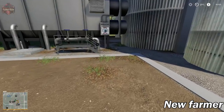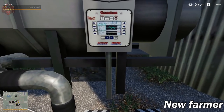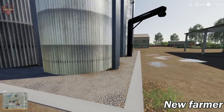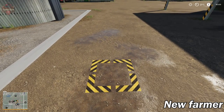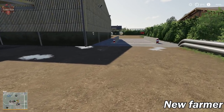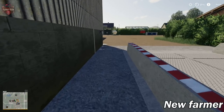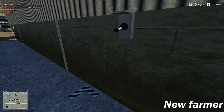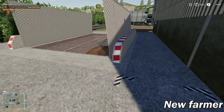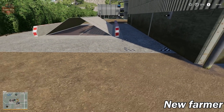Anywhere on the map where you see these white and black hash marks, that's telling you it's a trigger you can interact with - not a fill trigger, just something you can turn on or off. Whereas your other trigger markers will show fill points, dump points, and various other things. Here we have our silo dump. You can open and close the lid to keep the weather, dirt, and rodents out of our grain dump. Keep that lid down at all times when not using it.